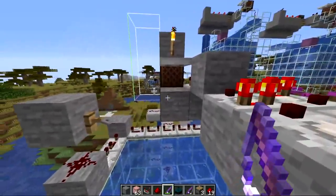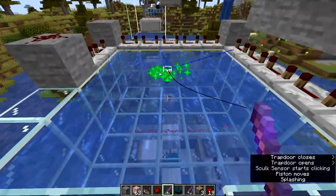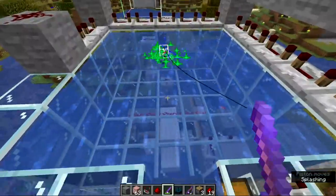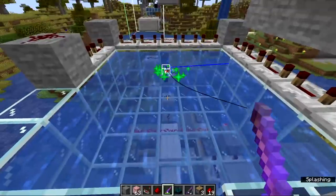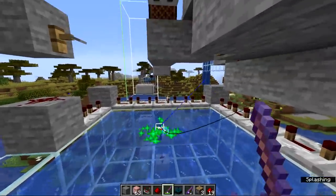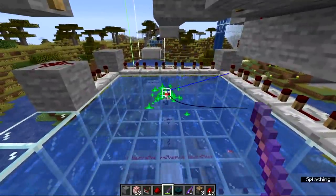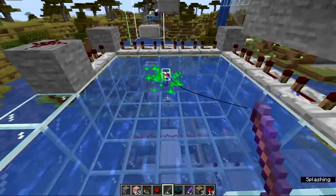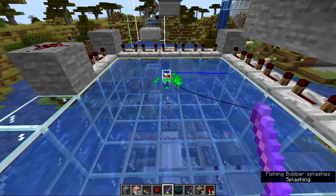Another reason why this farm can underperform is because when the fish actually pulls down the bobber, during the period where it's down in the water, it doesn't produce any bubbles. So if the Skulk Sensor would be open during that period, it wouldn't actually know that there is a fish on the line. Where with the other design you would just pull it in, this one requires you to wait for the bobber to go back up again to make a little bobbing noise before the player pulls it in. By that time, the fish would no longer be on it. So you actually lose all that time that the fish is pulling the bobber down, because it's not producing splashing.